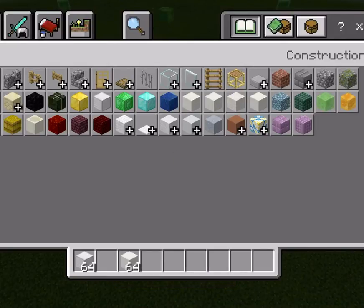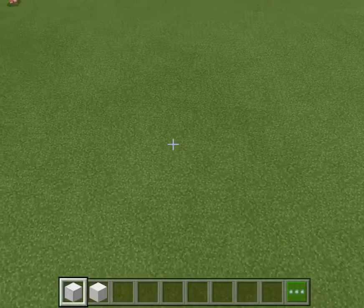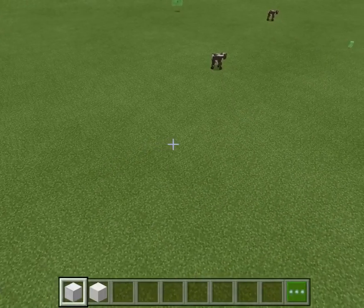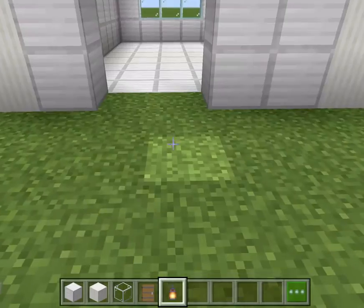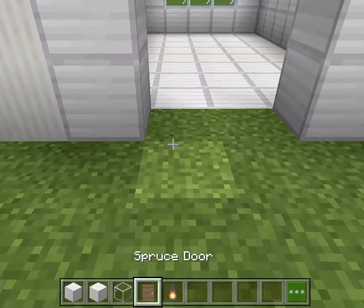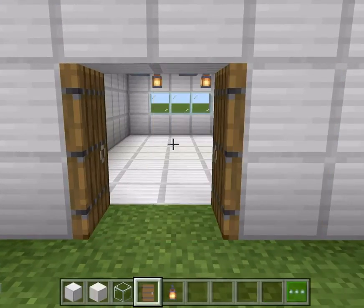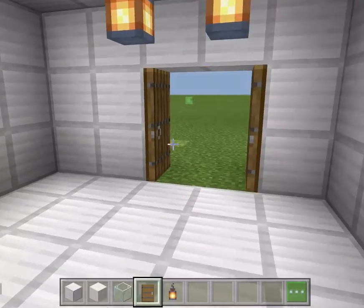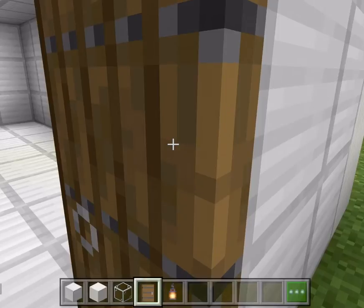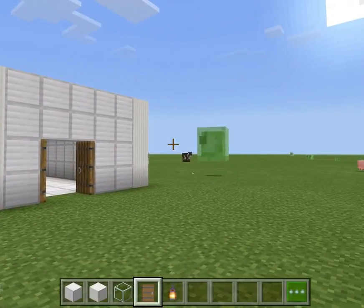I'm just going to make a little base here. Let's put in some spruce doors. I think we are good — let me show you inside the base. Actually, let me show you the outside first. You know, it looks like a pretty sturdy base.